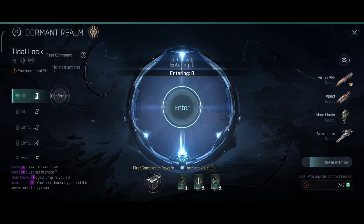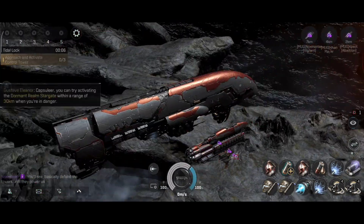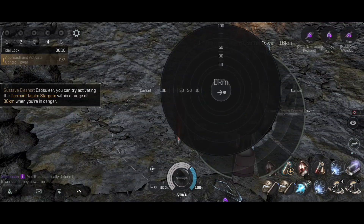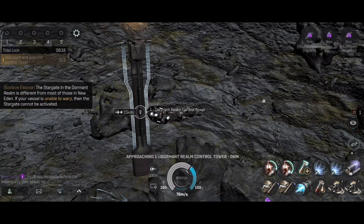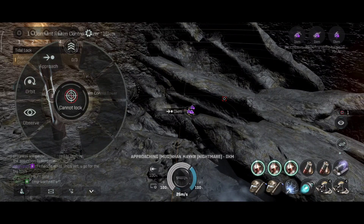Everyone is ready. Now, if you lose your ship inside of this game mode, then your ship is lost. First impression — the map is looking pretty good. I see that they added the fog effect to the game, which is really nice.